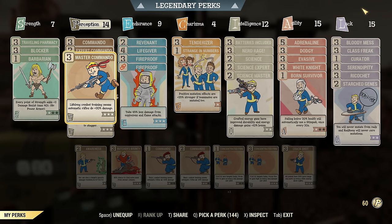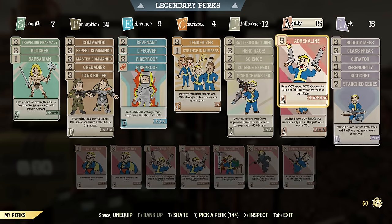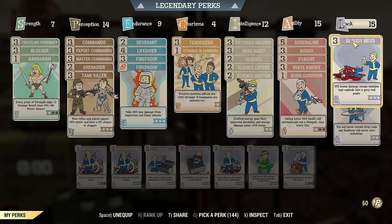Now if you are a lower level and don't have all this SPECIAL, here's what you can cut down. You can use Rank 1 of each Commando perk — that saves 6 points. You can skip Revenant — that's 8 points saved. You can skip some ranks of Adrenaline and use Rank 1, so 12 points saved total. If you still need to save more, you can skip Ricochet and Bloody Mess, which brings you to 18 points saved. You should be able to pull this build.